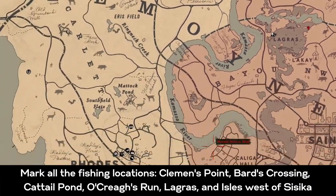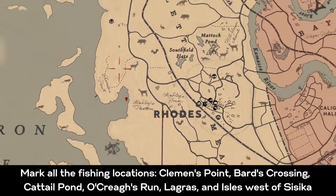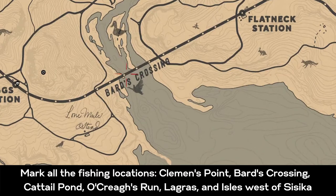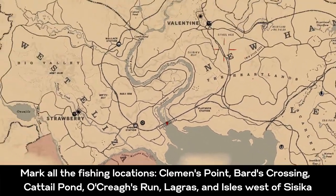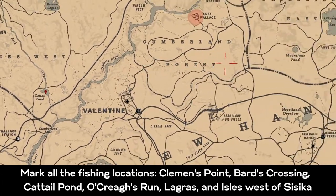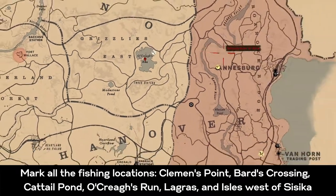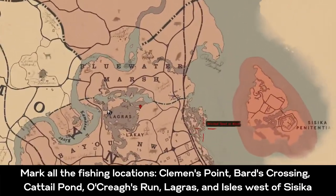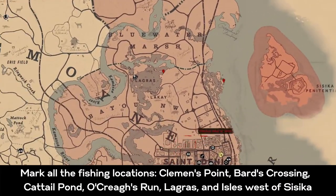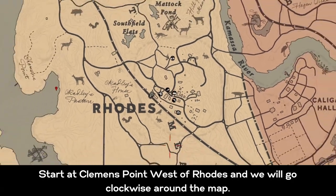Here are the locations: one is in Lagras, one is west of Rhodes at Clemens Point, the next is Bard's Crossing at the tip of that land mass, then Cattail Pond, then Okrae's Run, and the last one is just west of Sisica on those little islands east of Lagras. Those are all the locations where you can get all 15 species of fish.